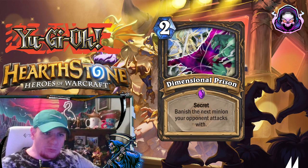Moving on to a new secret for Rogue. It's 2 mana — Dimensional Prison. You'll banish the next minion your opponent attacks with. You may have to play around with this, trying to get their big minion or their key piece, and then of course they can play around it with like a 1-1 or something.